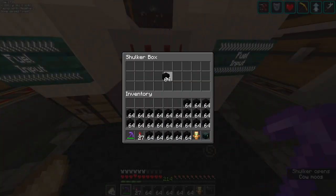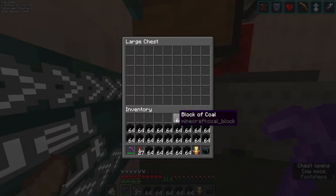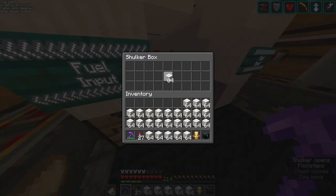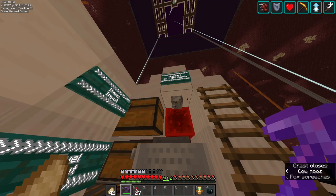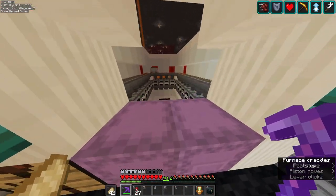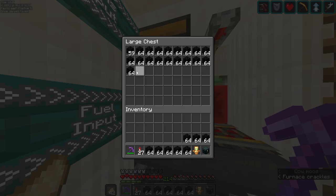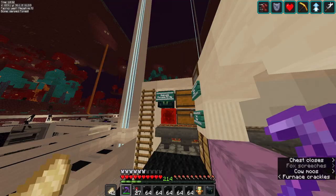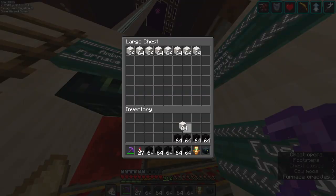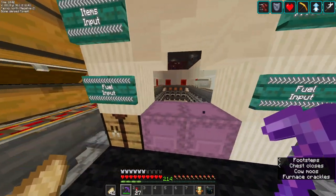Let's grab our fuel source, which is going to be these blocks of coal. Fuel input is going to be on the bottom, then we're going to load this up with blocks of quartz. All we gotta do to activate this is just turn the switch on — and thus it begins. To make sure everything gets fed, we're going to split these up half on one side and half on the other so we can more evenly distribute everything. Top is the blocks of quartz and on the bottom is going to be the blocks of coal, so it's hitting on both ends.